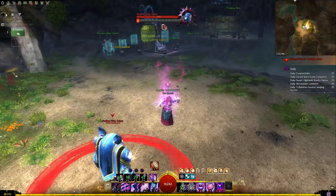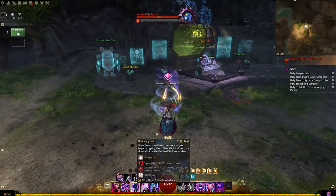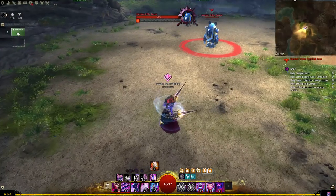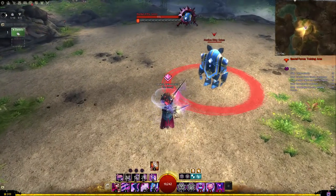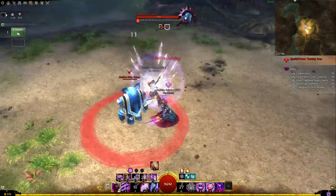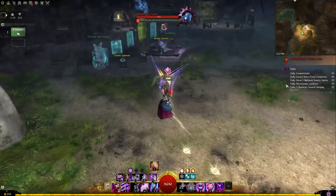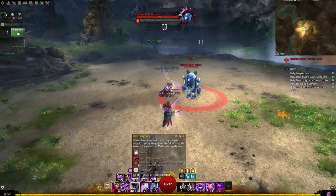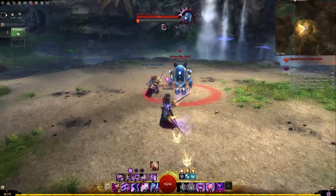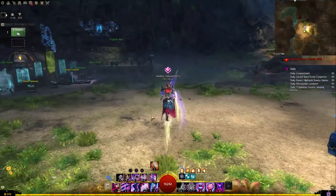When we swap to sword/sword, we use sword 5, heal skill, sword 5 again, and sword 3. Now if you're not running sword/sword — say you're running focus — this doesn't work as well. But you can still do your heal skill and illusionary leap. Note the heal skill may sometimes be on an internal cooldown and not drop chaos armor. But we can use the heal skill and sword 3 to get at least some protection — very valuable in fights where you take a lot of damage while running the chaos line, like Dhuum for example.